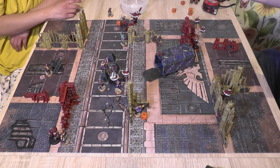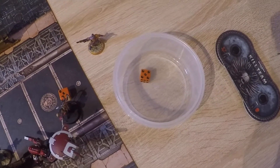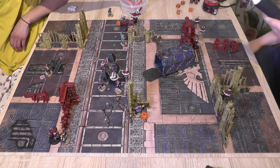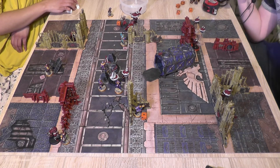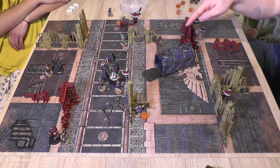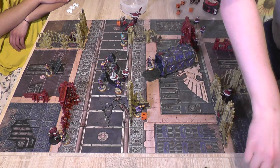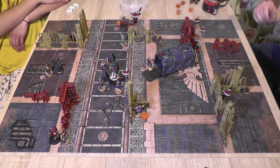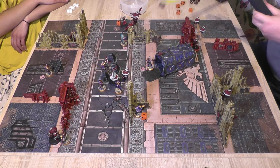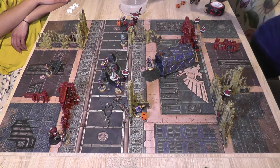Gun Drones hit on 5s with an unobscured view to the leader. Some final shots are taken and that ends the shooting phase. A goof was made with the pulse carbine range — the player thought a kill had been scored but it hadn't because of the longer half-range. Lots of wounds were peeled off the leader, Larsen Van de Graus, and the heavy at the back, but no outright kills from shooting yet.